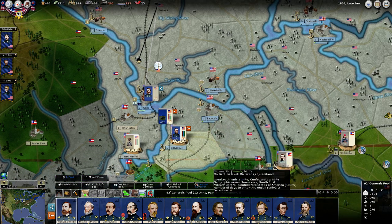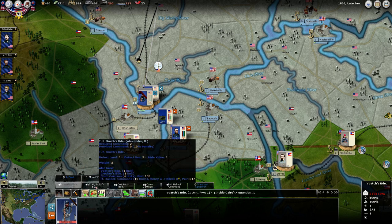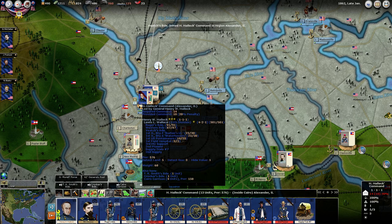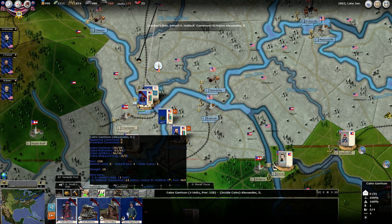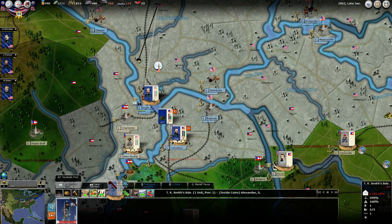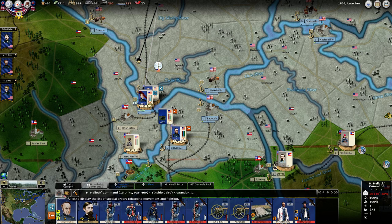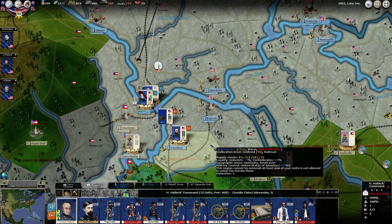All the leaders now showed up here for Halleck's forces. We do have three brigades that we built here as well. Let's get them into Halleck's command. Can Halleck form an army? Not yet. So we've got these three armies out — that's the maximum we can have.